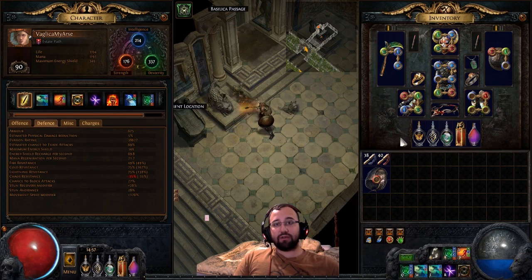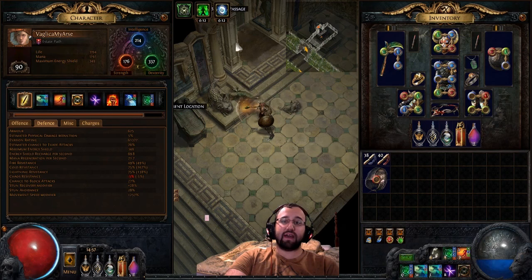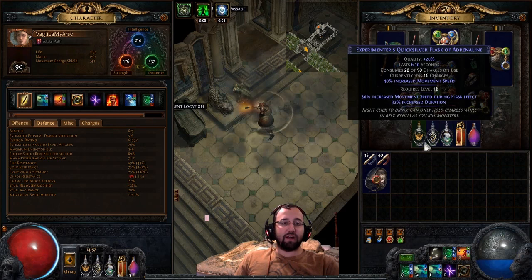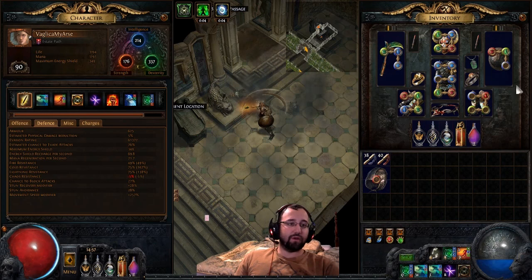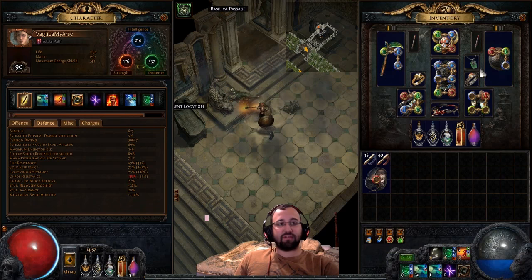Increased duration is great on the flasks. You can do increased effect with reduced duration, but I don't like that because the flasks don't last as long — and I want them to last as long as possible. Right now this flask that says it lasts 6 seconds actually lasts 12 seconds, so I'm getting double the time on all my flasks.